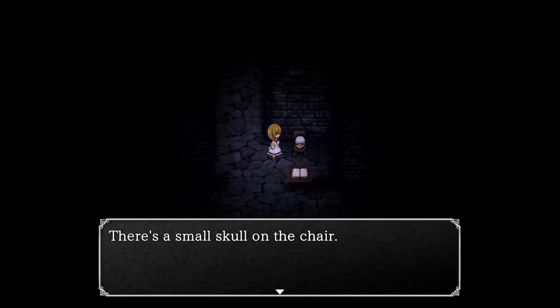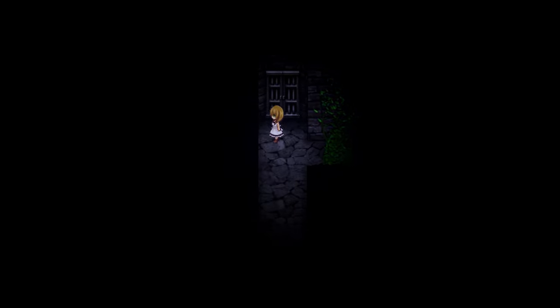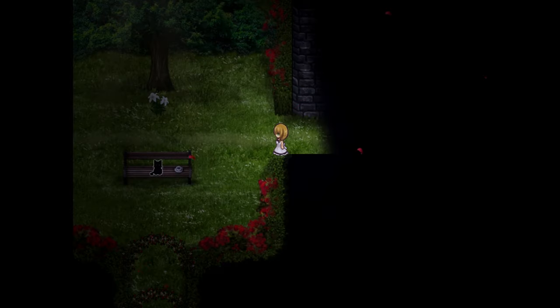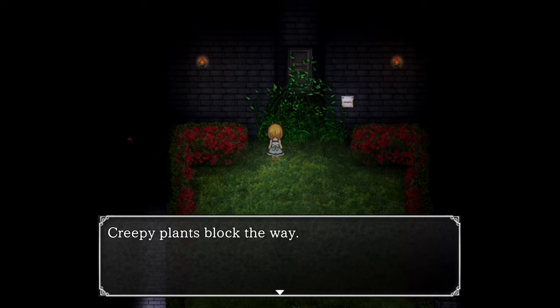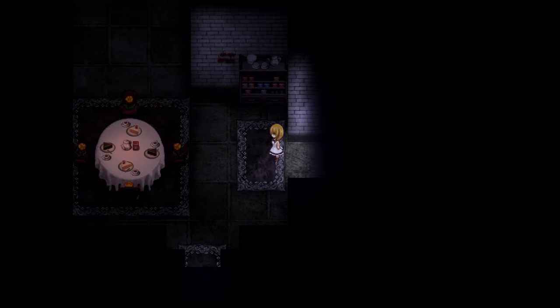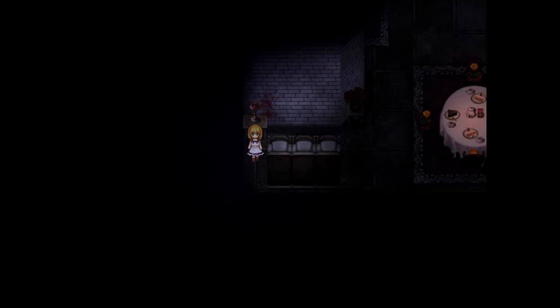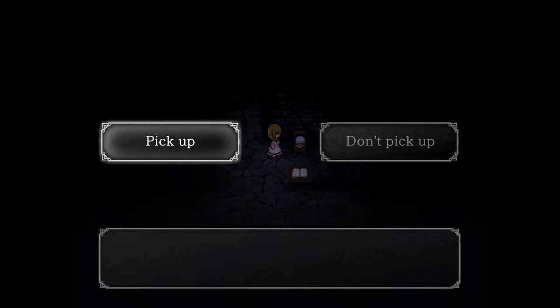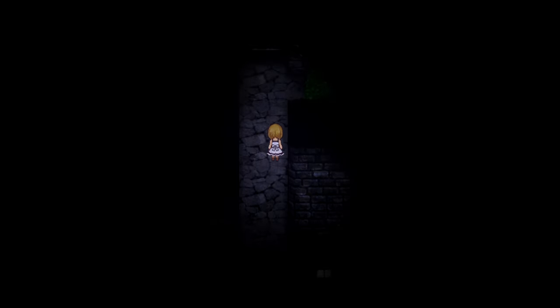There's a small skull on the chair. I'm not picking it up yet. Creepy plants block the way. One more save and then we're gonna grab everything we can. Let's look under the table — we're gonna find a flashlight. A skull on the floor — pick it up, got a skull, and now it's bloody. Then let's get the other skull. Small skull on the chair — pick up, got a skull. A small well-shaped skull.